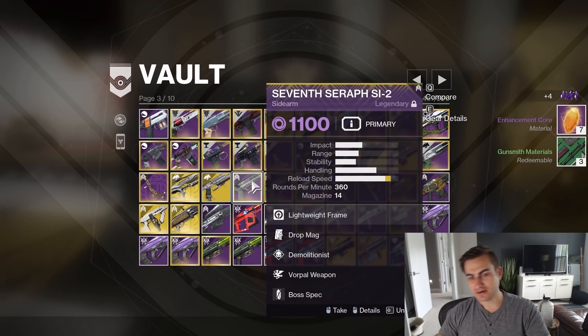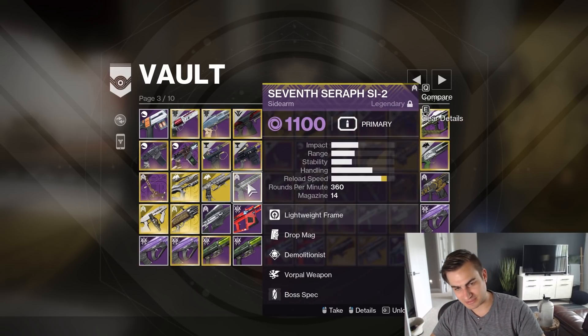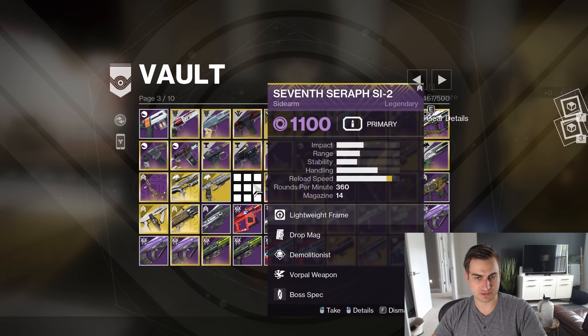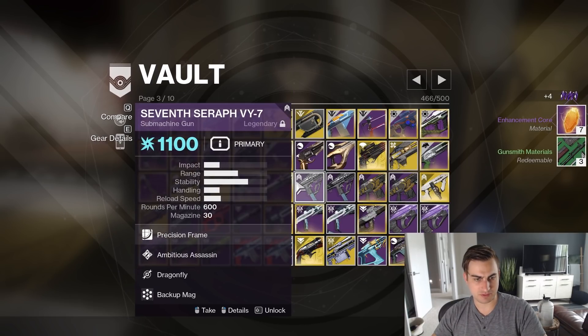And Seventh Seraph — I never really loved this. It does create Warmind Cells, which is fine, but I don't know. Demo Warped, Full Auto Warped — I feel like on the single shots you really do need full auto to make them feel good, so I'll delete this one. Seventh Seraph — Autoloading Vorpal. Used this a ton on my Warmind build. I'll keep that.